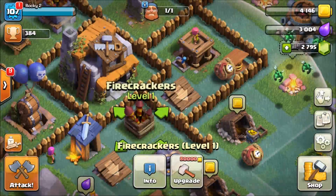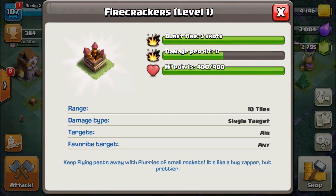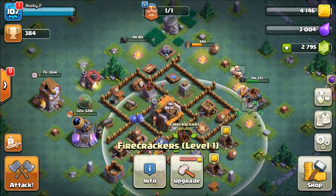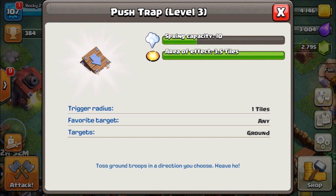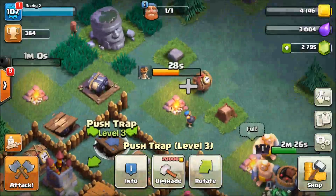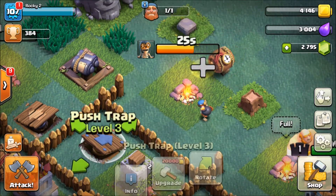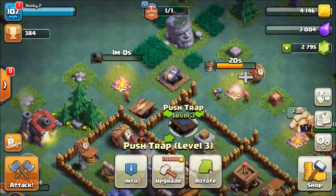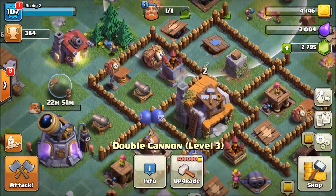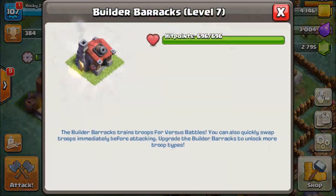Firecrackers are pretty much the air defense - look at that range. They do three burst shots at 17 damage per hit. The push traps are really cool too - you can push troops right out of your base. I like to set push traps to go into a mine. We've also got the double cannon and our barracks with all our troops.